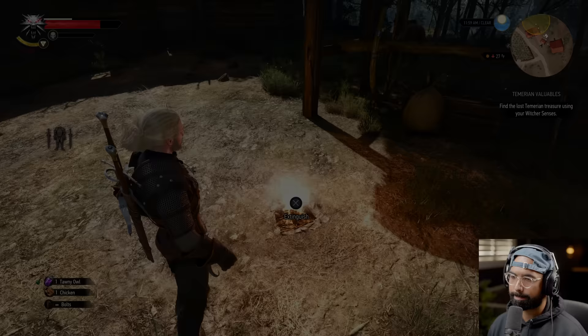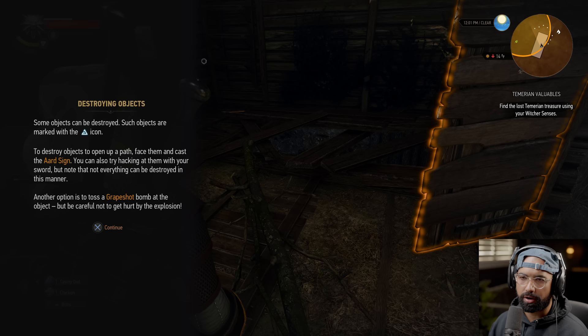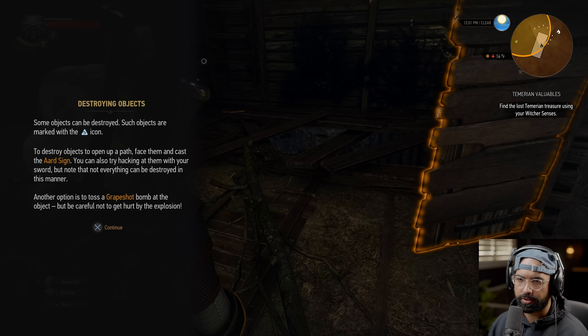Hopefully no more trouble. A tutorial pops up: destroying objects — objects marked with an icon can be destroyed by casting the Aard sign, hacking with your sword, or tossing a grapeshot bomb.